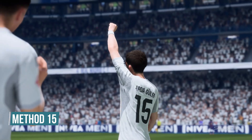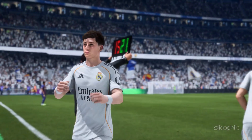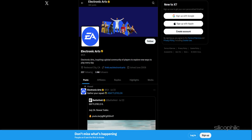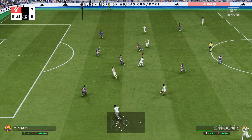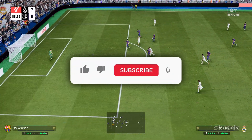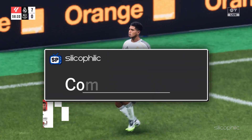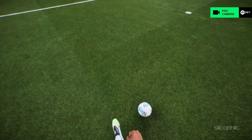Method 15: Contact EA support. If none of the methods shown in this video could fix the issue, you can reach out to EA support for help via the official EA help site, or through X (formerly Twitter) or Facebook. Hope you can play FC26 without any issues now. If this helped, give us a like and subscribe for more quick tech fixes. Still having trouble or have your own fix? Drop a comment below — we are here to help. Thanks for tuning in and see you in the next video.